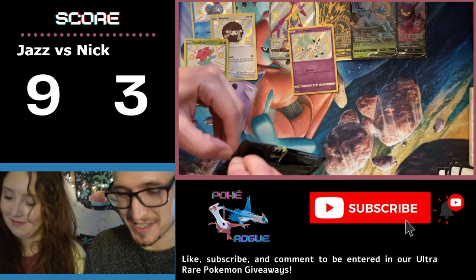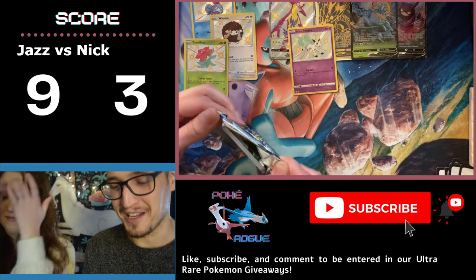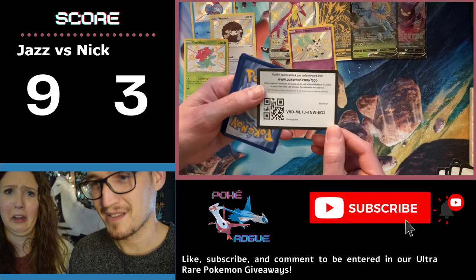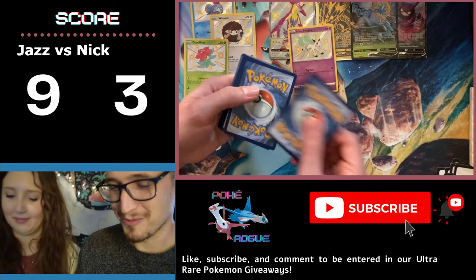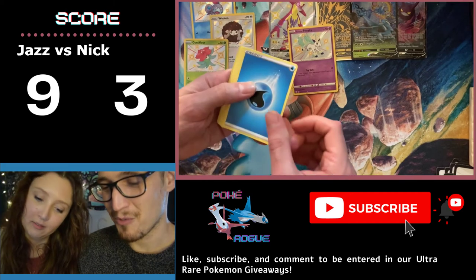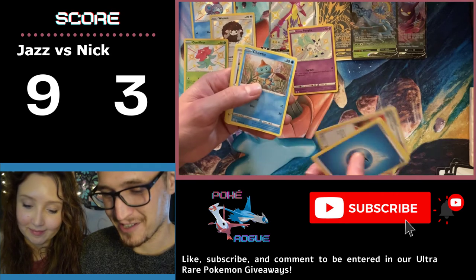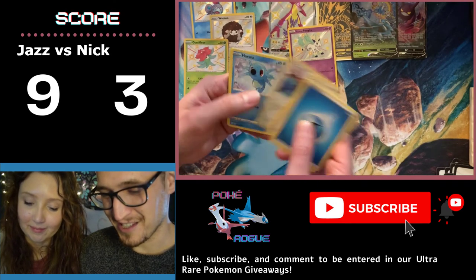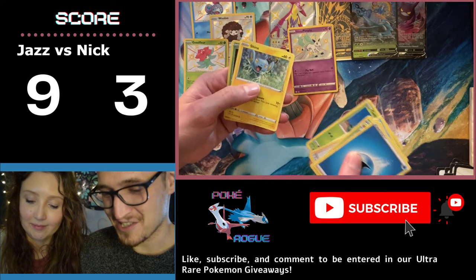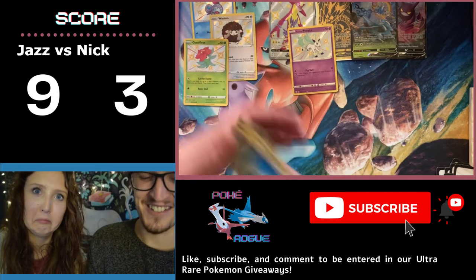We've got three packs left between the two of us. Let's get at least one more hit out of these three. One, two, three, four — to the front. Water Energy, Eldegoss, Luxio, Gym Trainer, Chuddle, Eevee, Horsea, Cacnea, Shinx. Celebi. So rude. Oh geez.